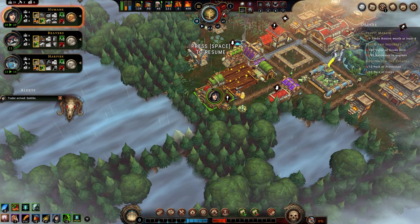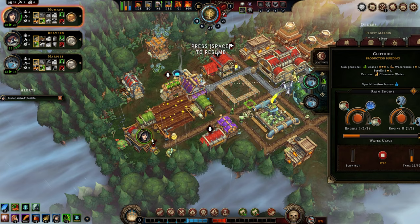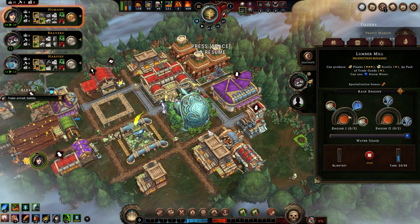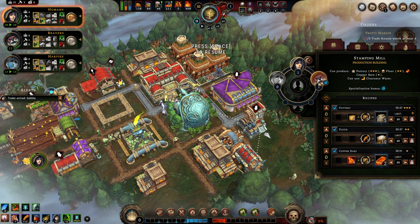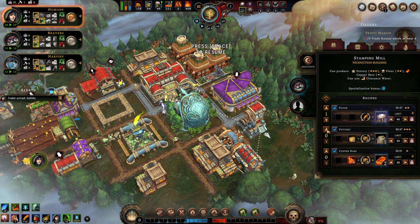We now have the ability to use three more buildings and get their production going. We already have these two. We can get our stamping mill — we have more than enough and we have a beaver to go into it as well. We want to do this first and it'll be interesting to see how that works. And if we had copper ore, which we may discover some, we could make some copper bars.